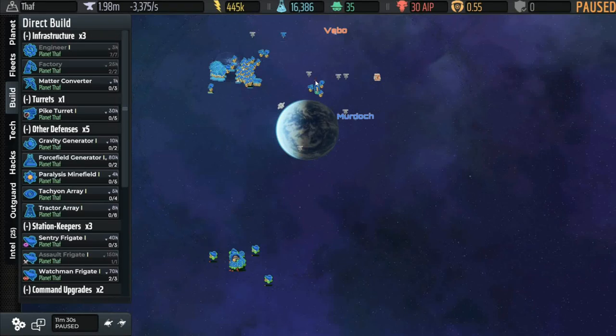Welcome back to AI War 2 beginner walkthrough. We will be stepping up to a more strategic layer for this episode, but before that I want to deal with a very observant comment made by somebody on the last video. Coker4D asked: why did you build your command station so far away in Thaaf? Wouldn't it have been better to block off the wormhole from the enemy coming in through Veebo and into Murdock? That's not an exact quote, but that's the basic gist of it.